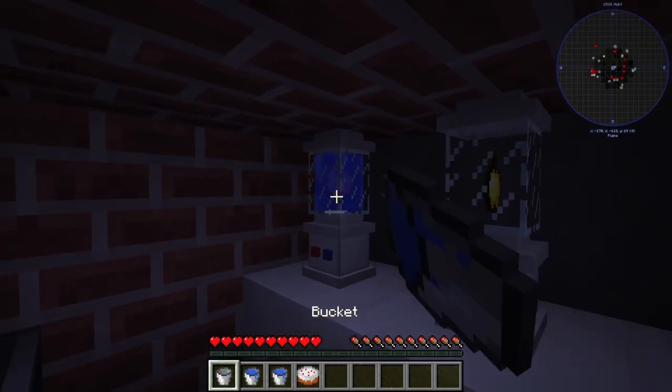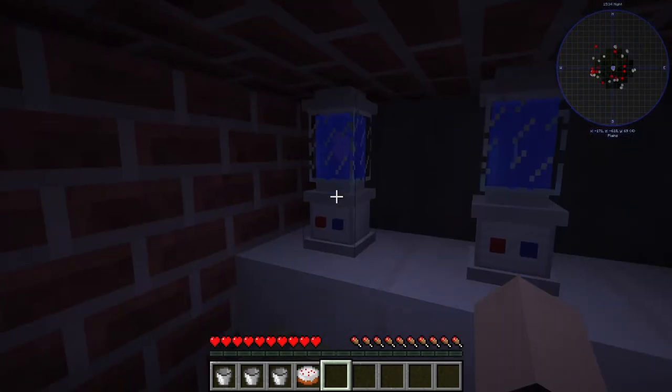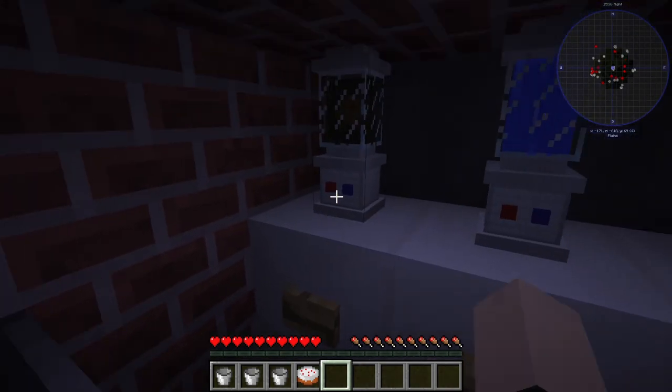Now we're going to add our water bucket in here, to all three of these. And over here we have our button — this is for the blender, so it blends up the vape juice.